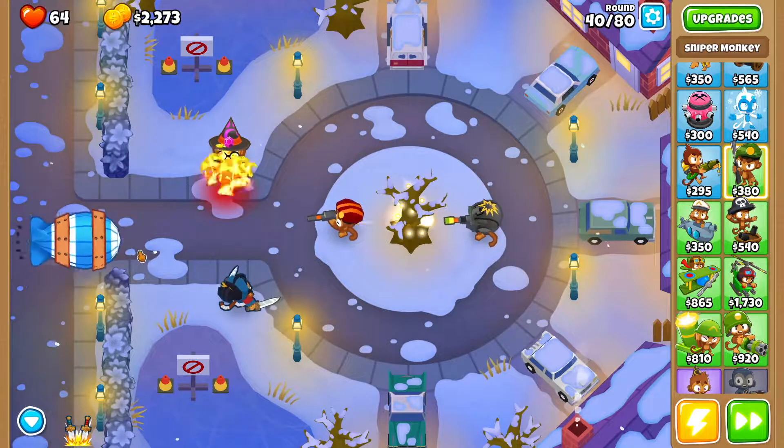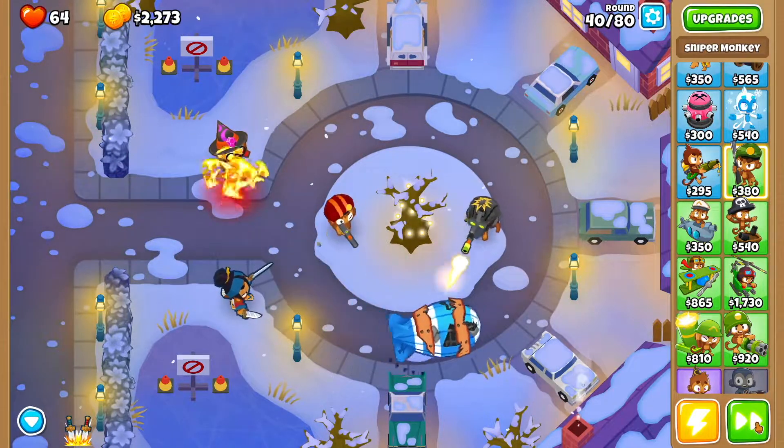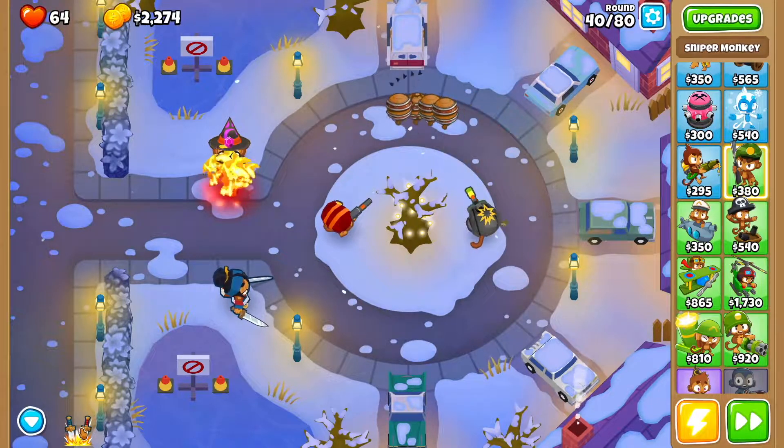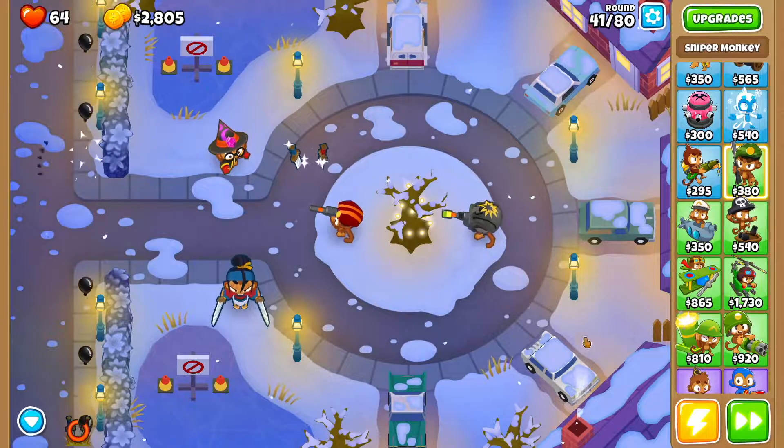On round 40 you're going to let it go fast just a bit, then you're going to slow it down right here. As soon as it pops you want to use Soda's active — there we go, Soda's active — and then speed things up again.